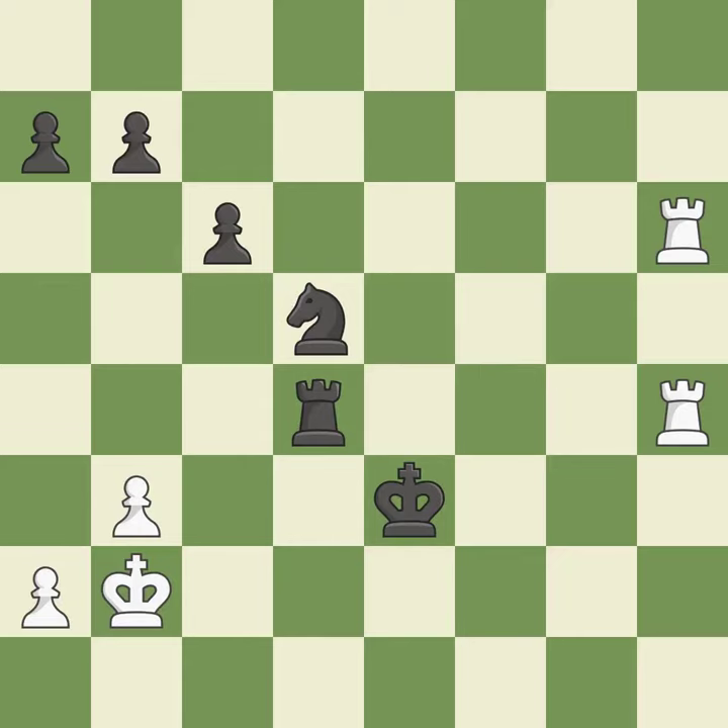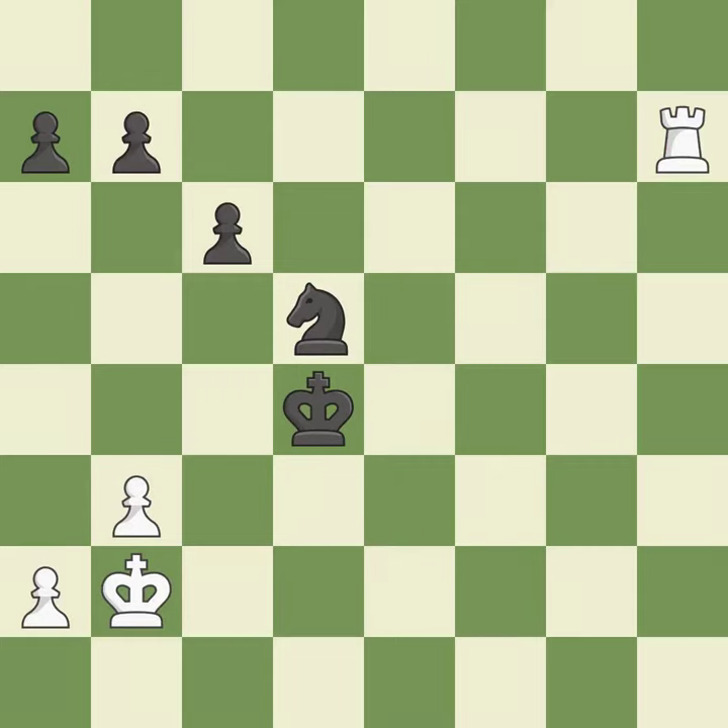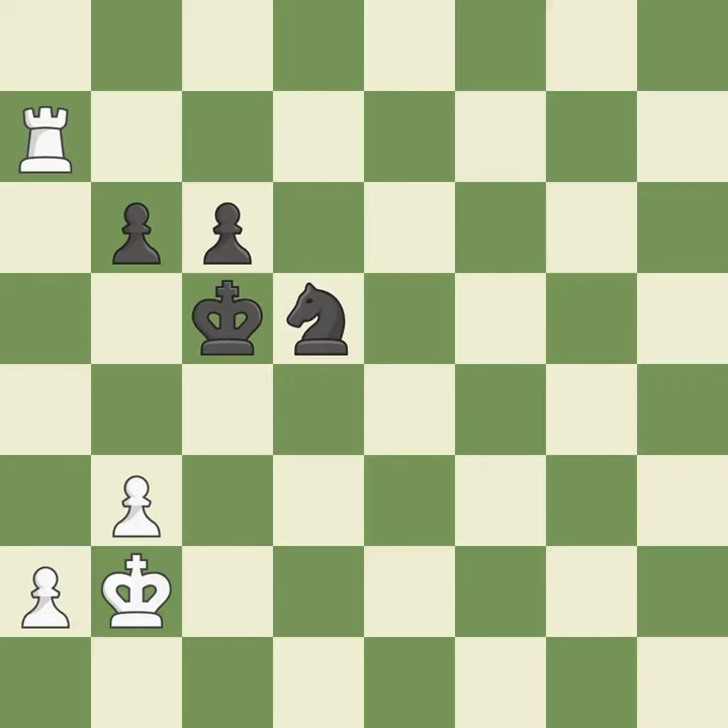This avoids the rook's check. It is ideal. That's an unfortunate error — it is a mistake. Recaptures. It is ideal. This is the only move that works — it is a great move. This ignores a better way to move a piece to safety — it is an inaccuracy. That pawn was free for the taking. It is best. A solid choice. It is excellent. While not a mistake, that is also not the wisest course of action. That's good. That is a logical response. It is quite good. That's fine. It is good.